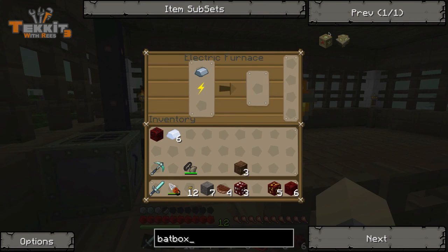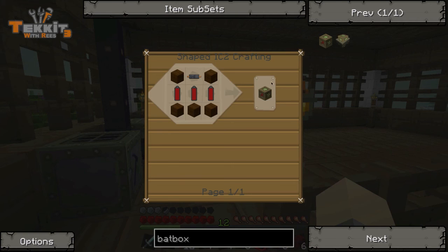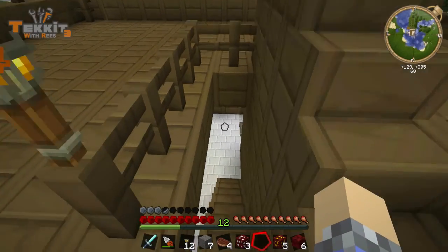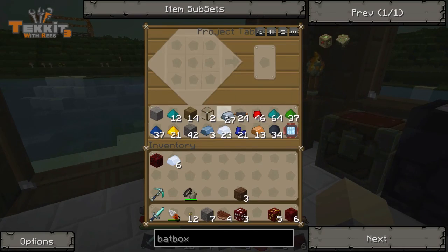Bat box — there we go. Oh cool, they fixed it! So we need three reed batteries, a whole bunch of wood, a copper cable, and then a reed battery. We already know how to make one.